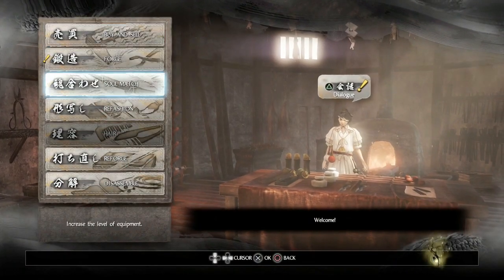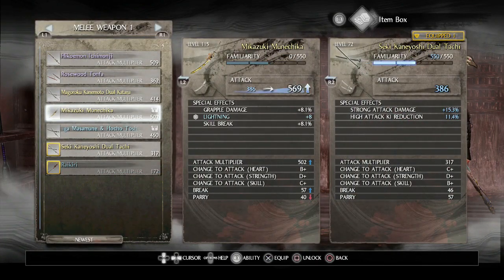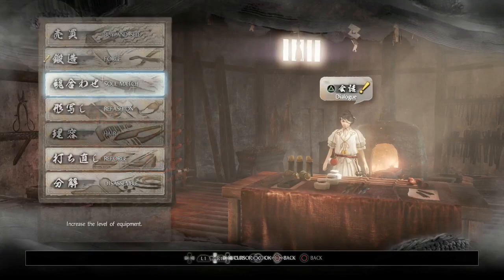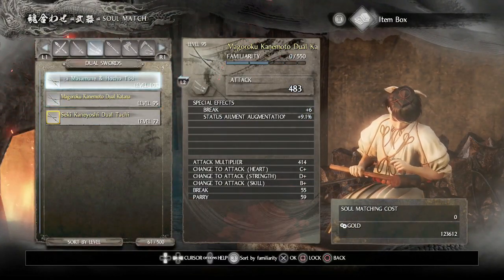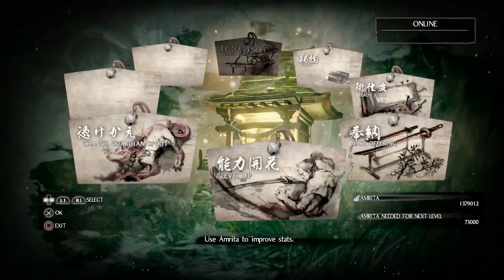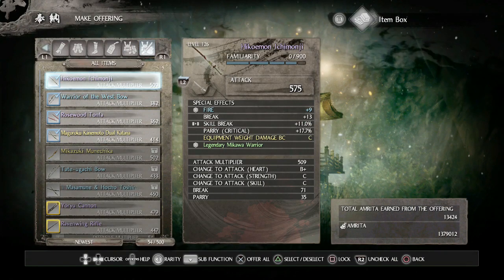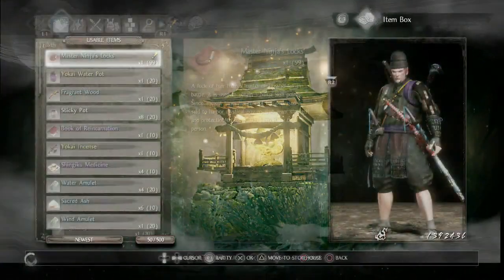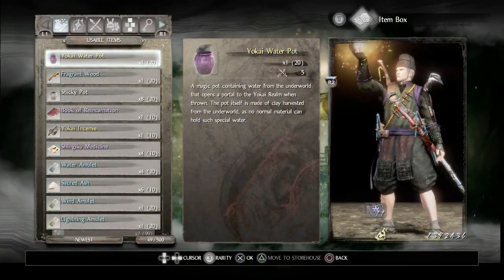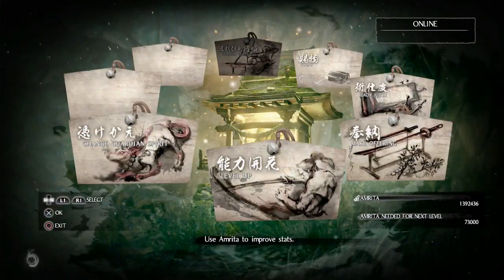Go to your Blacksmith and replenish your ammo. If you want to buy some weapons and armor as an upgrade, go ahead — you can also use it to disassemble, forge, or soul merge. Then go to your Shrine, go to Offering, and sell any remaining armor and weapons. If you haven't sold them at the Blacksmith, use the Shrine Offering to gain more Amrita and Elixir. If you have any Spirit Stones or Hair Locks, use them as best as possible.